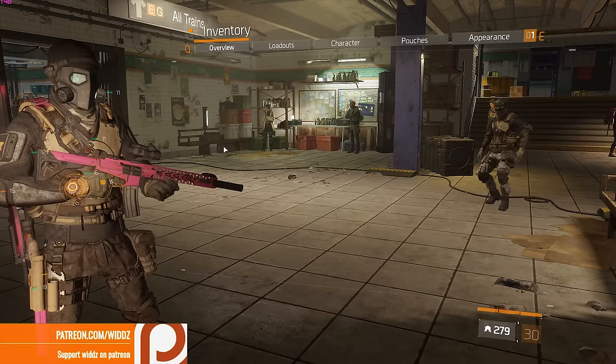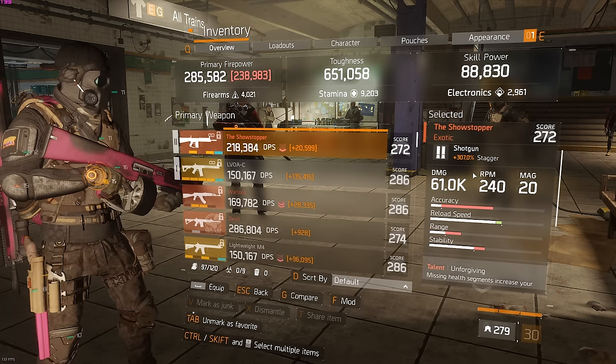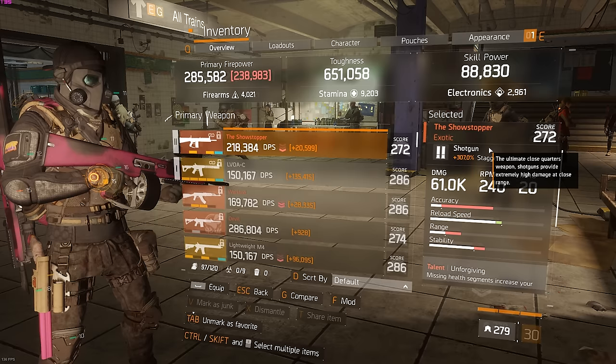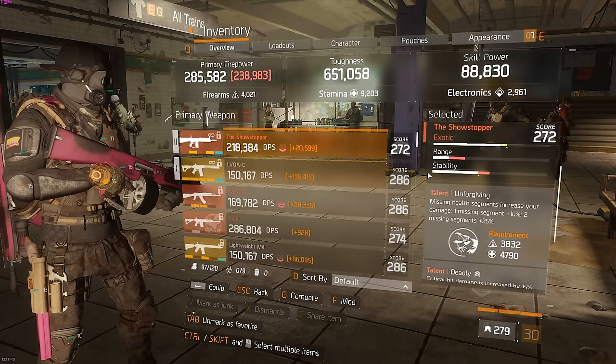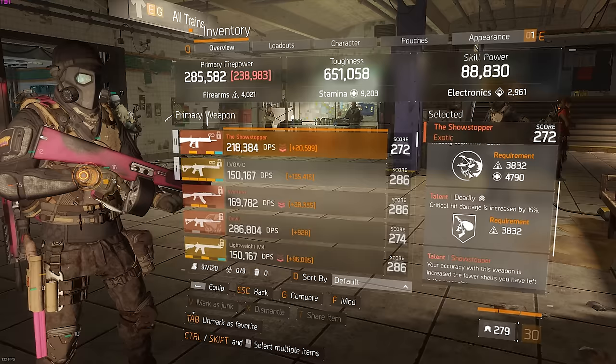Looking at the build — 9000 stamina — let's check the weapon first. I'm using a Showstopper mainly to build stacks, and if somebody comes close I'll use it as well. I almost never used the Showstopper before, but in this patch — even though it got nerfed — Showstopper is OP. This is the patch where I'm actually using it, mainly to build stacks and for close combat, because the LVA is for medium and long range.